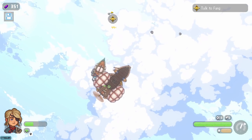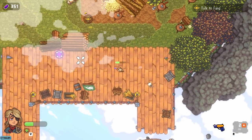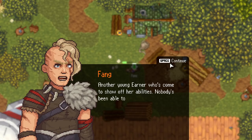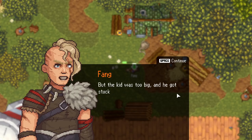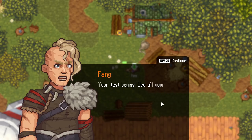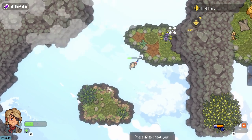Another young earner who's come to show off her abilities. Nobody's been able to beat my record yet. Your obnoxious brother's here too — he tried to pass the test incognito. Got into a box, almost made it to the end of the test, but the kid was too big and got stuck. We didn't bother to pull him out. Once you've done the test, take him back with you to the father's ship. Your test begins. Use all your skills, Eva — but you're still not going to beat me. I wish we weren't almost dead already.